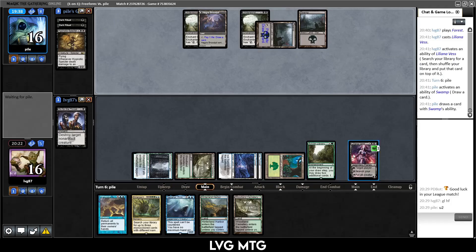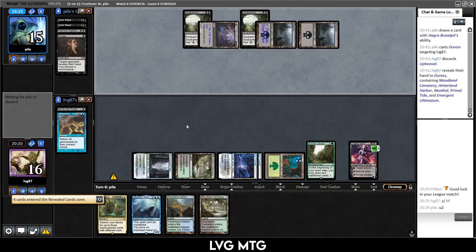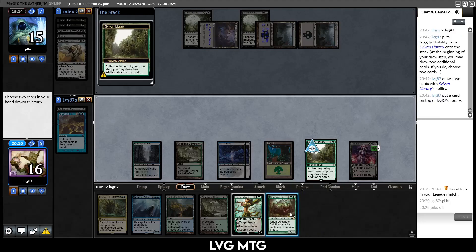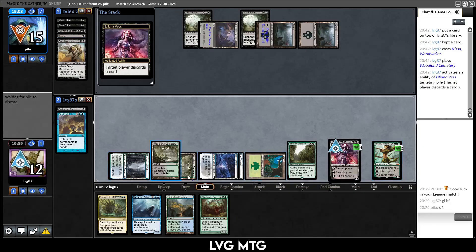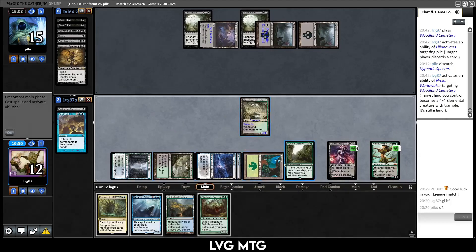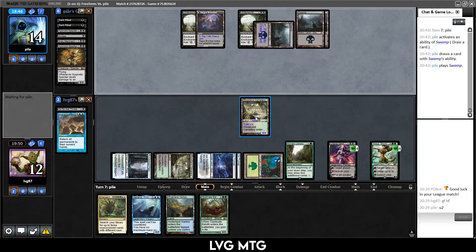They're drawing cards, probably looking for an answer for Liliana. They cast Duress and see Upheaval and an Ultimatum — they take the Upheaval. That's fine too; we have Bala Ged Recovery to rebuy stuff. Beacon of Tomorrows — let's put that on top, pay four life for the Baloth. Play Nissa, make them discard. I played my land after Nissa so I can't attack with it since it doesn't get haste, unlike the new Nissa. The plan is still to go over the top of whatever they're doing.